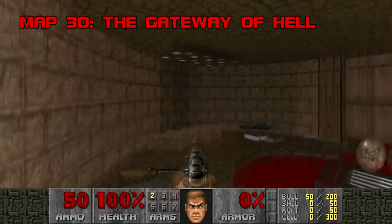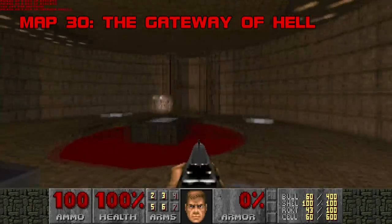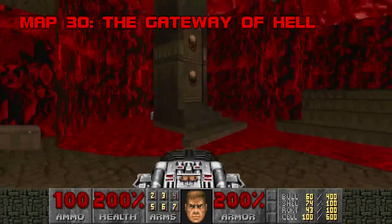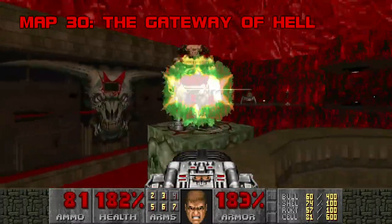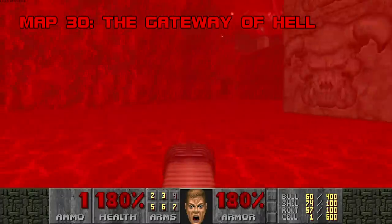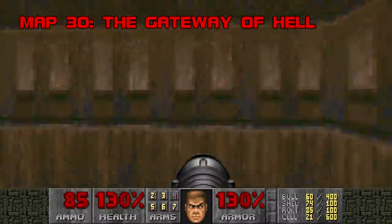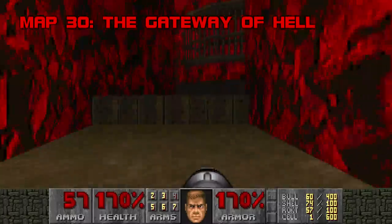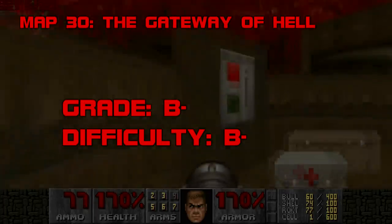Map 30: The Gateway of Hell. I've played a fair amount of Doom and I still think this is about as good an Icon of Sin level as you can make. The start is nice and ominous with a friendly nod to E1M8, and then the hellish cave wall comes down to reveal the Icon and his Cyberdemon Guardian — the Gatekeeper. Get rid of him quickly and you'll make things substantially easier. The platform rises faster than the one in Doom 2's finale, so it's easier to time your shot. I hate Icon of Sin levels, but I actually enjoy Gateway of Hell most of the time. Grade: B-. Difficulty: B-.